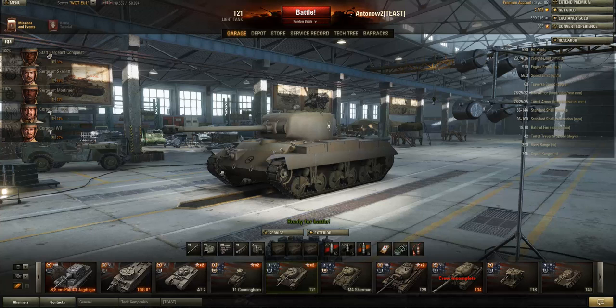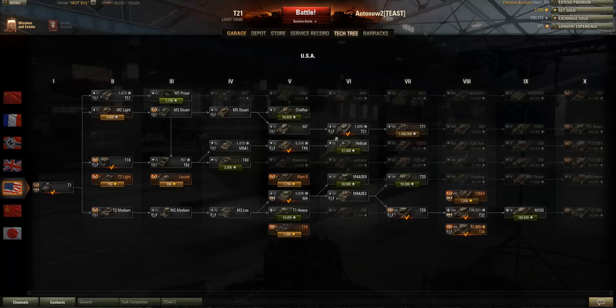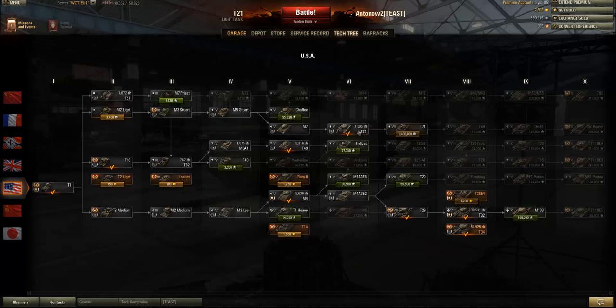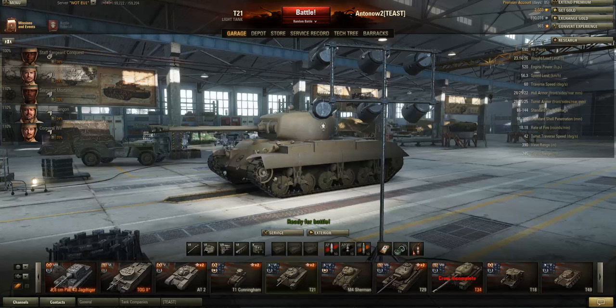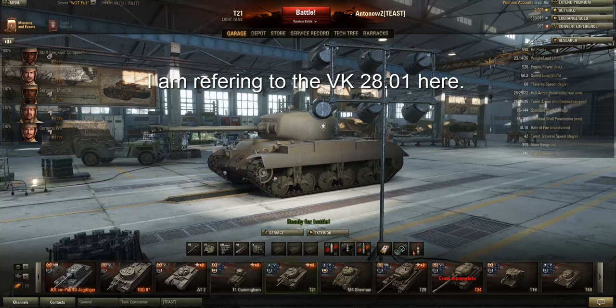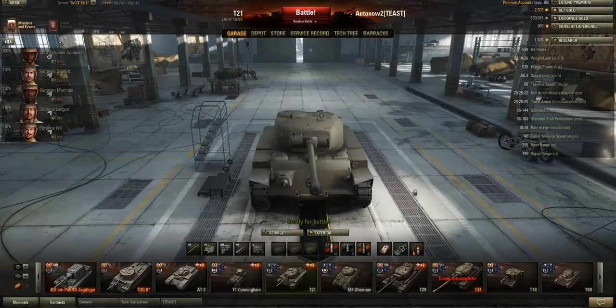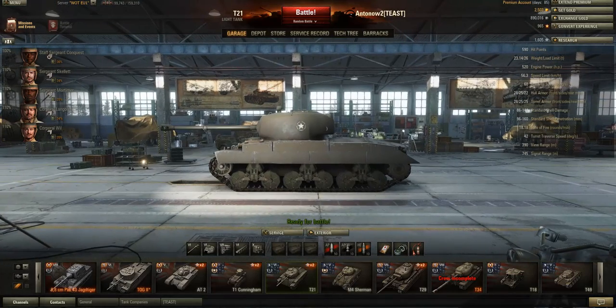This tank is very similar to the M24 Chaffee, however the T21 is at tier 6 and the Chaffee is at tier 5. The T21 is a bit larger than the Chaffee, so it gets hit easier. Its main competitors are probably the MT25 and the VK, but really it's not similar to either of those, so the best comparison you can make with this tank is to the M24 Chaffee.